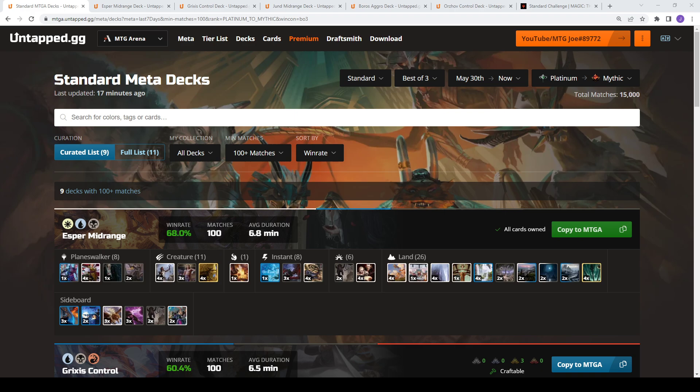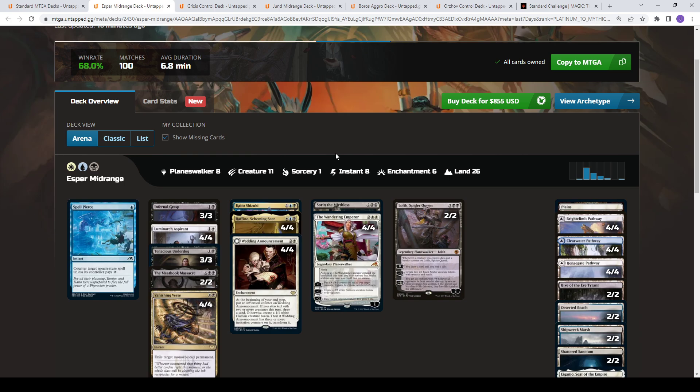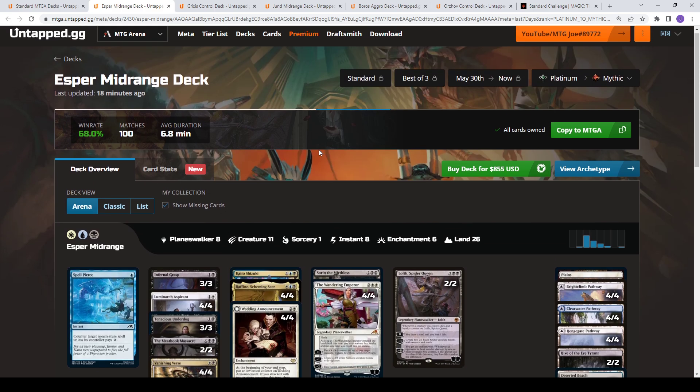This is the week of May 30th to June 6th, Platinum to Mythic Rank. We're looking at 15,000 matches — remember matches, not games. So matches are Best of Three, so you can have between 30,000 and 45,000 games of Magic being played. The top performing deck on the ladder this week is Esper Midrange, with a 68% win rate.